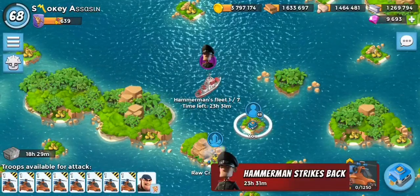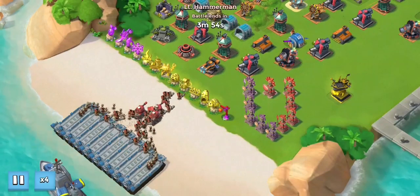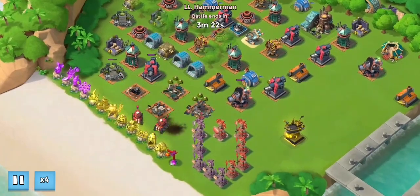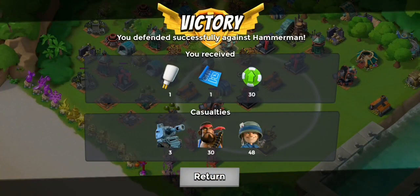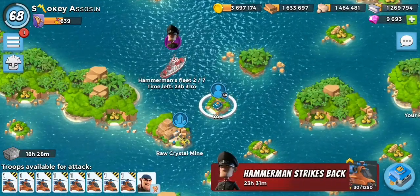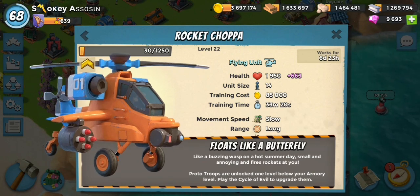To upgrade them, go to the daily events - today it's Hammerman. When you complete stages of Hammerman you'll get the tokens that upgrade the new proto troop cycle. Once you've collected enough tokens it raises one tier, and it goes up a level after three tiers. You can see the tokens flicking down towards the rocket chopper. Once you get 1,250 of those it'll go up to tick two. I've got 30 out of 1,250. Once you hit 1,250 you'll get another little triangle marker, and once you get three of those it goes up to level 23. Collect three more and it'll go to level 24, which will be max level.